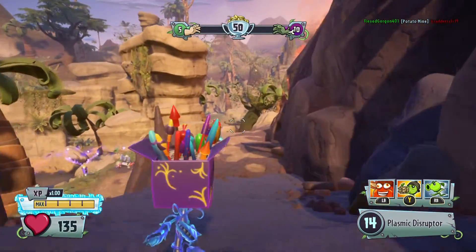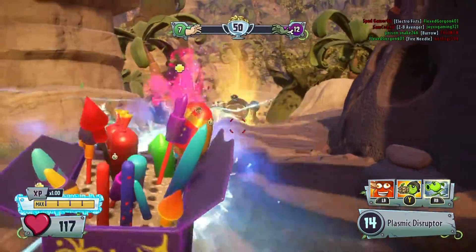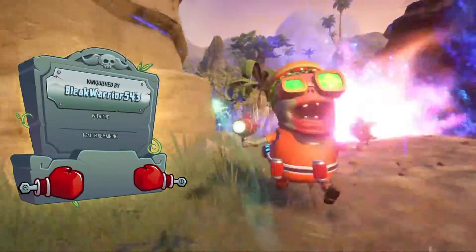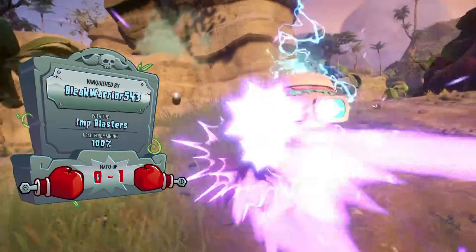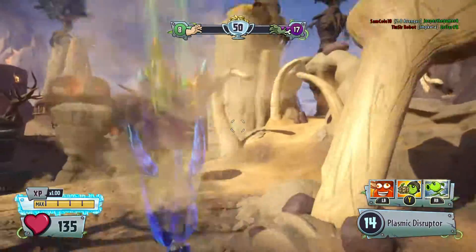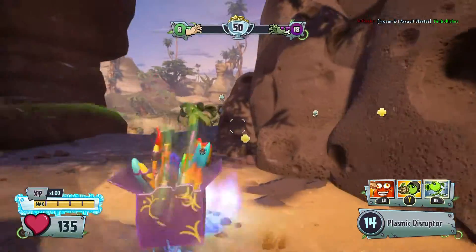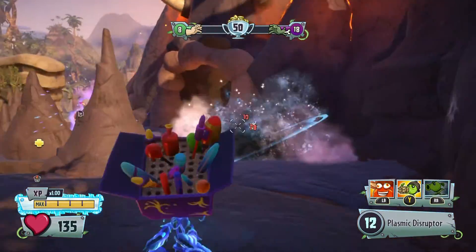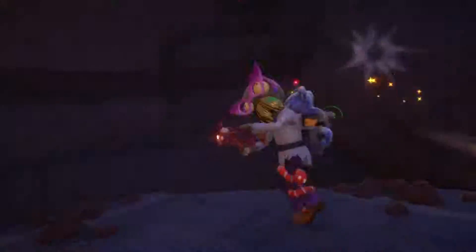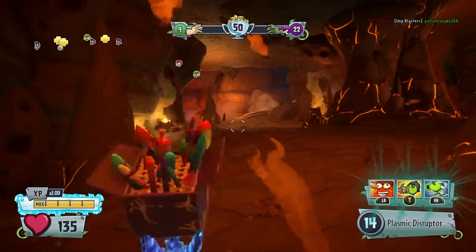At number 3 we have the Plasma Peashooter. What this Peashooter can do is charge up his Peas to do extra damage. If you just shoot, he does the same amount of damage as a normal Peashooter. If you hold it a little bit longer he does a bit more damage, but if you hold it for really long he will shoot what I like to call the Mega Burst.